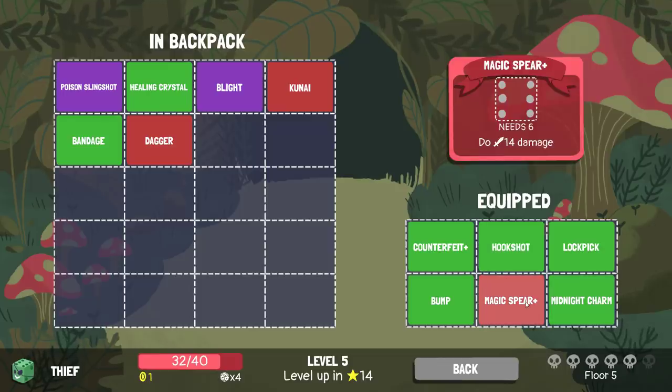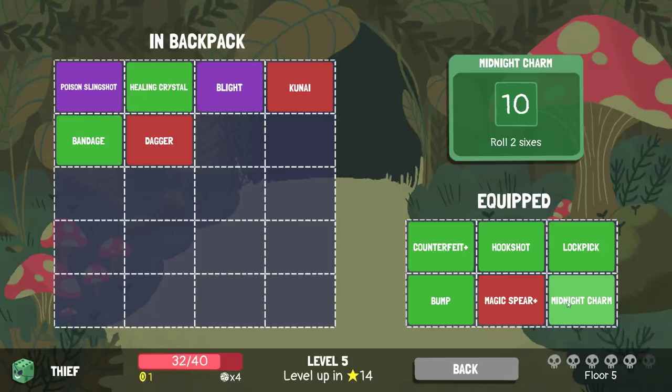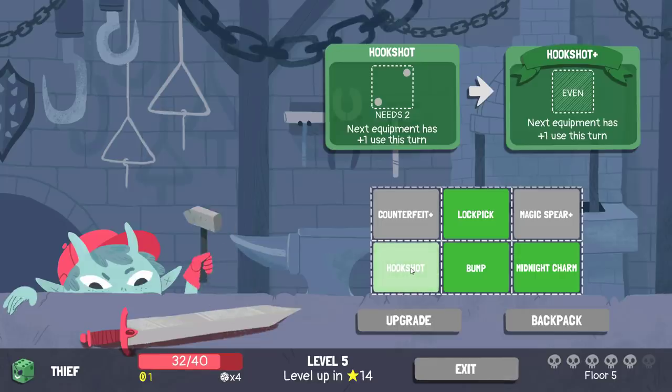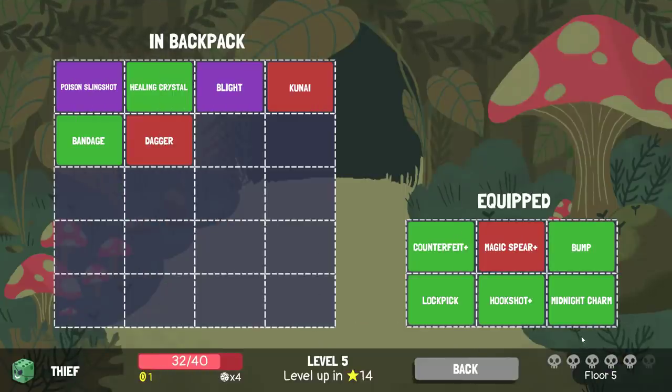I don't have difficulty charging it though. Do I need Midnight Charm upgraded? When it's upgraded it halves its cost, and as a result gives me the ability to use only one die to get the Midnight Charm. That helps me cycle back to the right things really, really easily. Midnight Charm saves me one die, but upgrading Bump gets me an extra die as well. I want to see what Hookshot actually upgrades to. Not needing to get that to a two makes it really easy to use Lockpick and Bump and Counterfeit for other sources. I'd upgrade Hookshot.